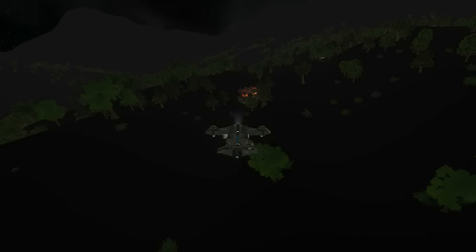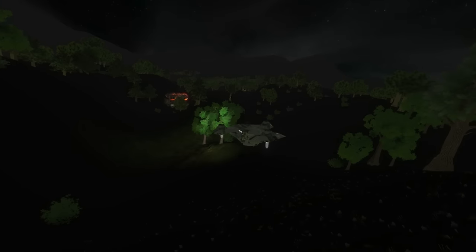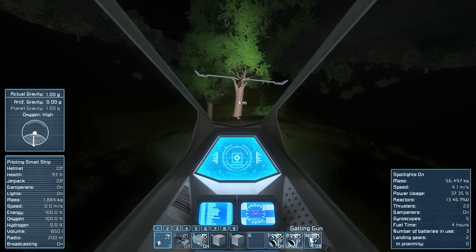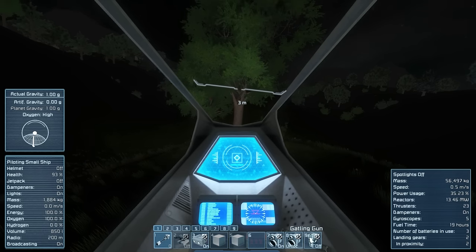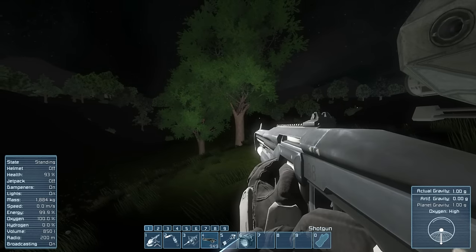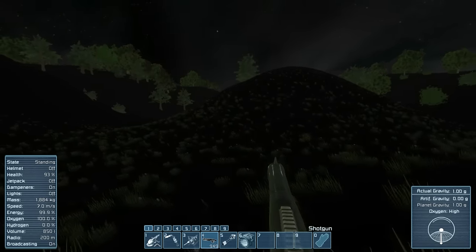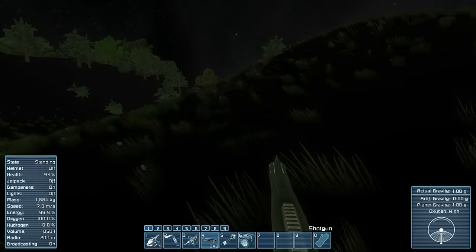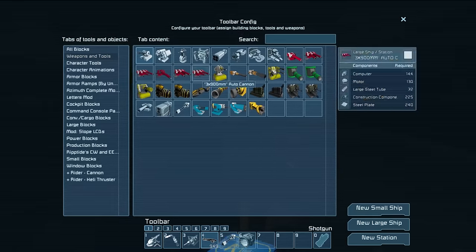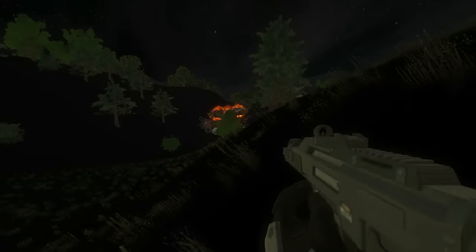We don't have radios, there's no antennas on the ship. Let's land, let's definitely land. Lock landing gears and systems off. Stay here. We've got to be tactical about this. I've got a shotgun - not exactly the most offensive. Did I bring a cell rifle? Do I have a cell rifle on me? I do. I do have a shotgun. Let's use the shotgun.